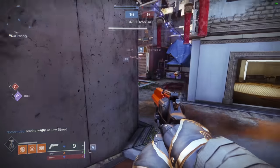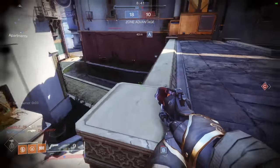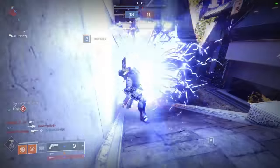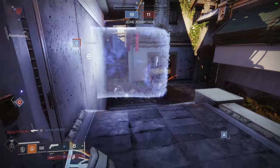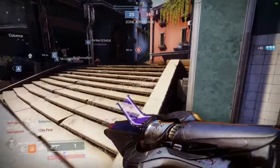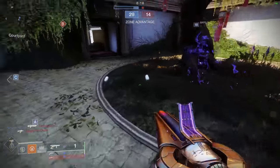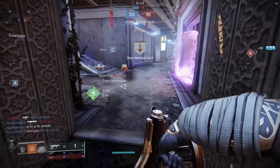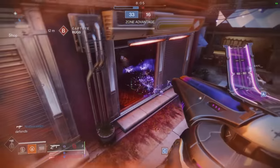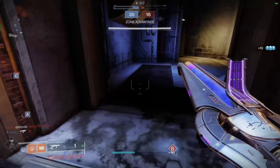Hand cannon, boom — do it with the wave grenade launcher. Guess what? Way easier to pull off. Why do I keep peeking? Great question, I don't have answers. Hey, the titan barrier is just so wonky when it comes to melees — nothing ever seems to work the way you want it. Oh, a kill — nice wave, he's one shot, boom!